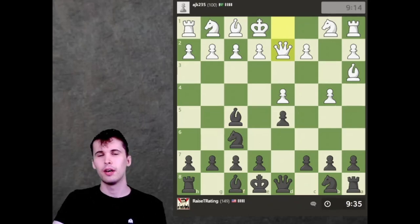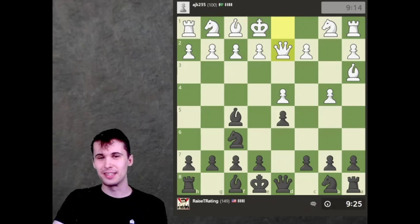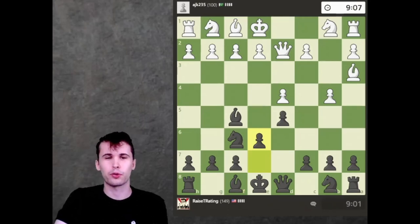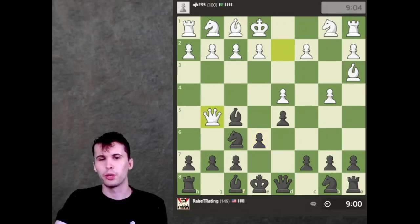Okay, he develops his queen. Obviously, you've heard that saying: don't bring your queen out early. That usually applies to almost any rating range, and this one is no exception. I think we're just going to start with a move like e6. e6 is a supernatural move — it defends the bishop, it opens my other bishop, and it kind of creates this pseudo pin on the bishop here.